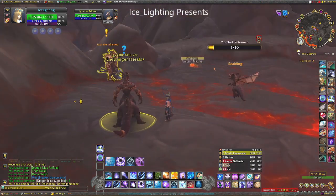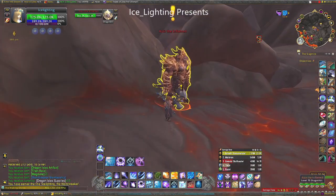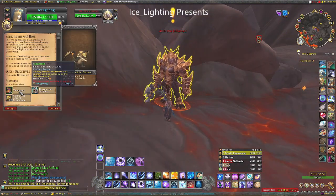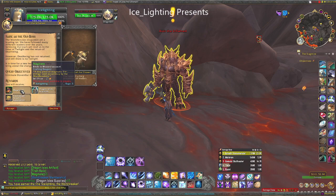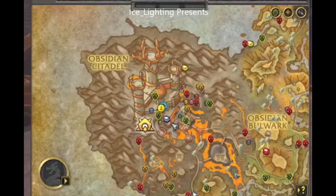We need a thousand Magmotes for the snail. There is a quest giver up here who will give you a quest to go and kill something solo, giving you 25 Magmotes — which really doesn't go far toward a thousand. What you actually need to do is form a group, go down to the basement, and start killing everything.